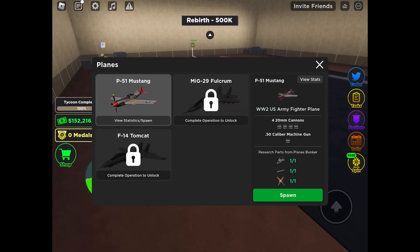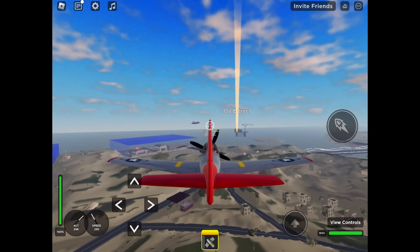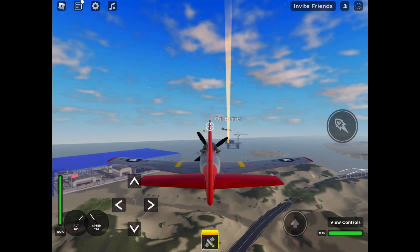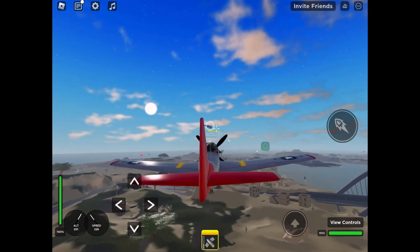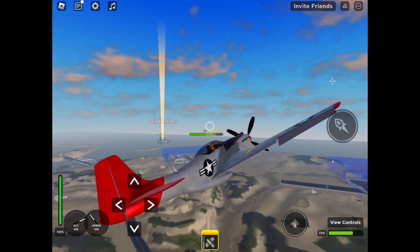The P-51 Mustang has four cannons and a 50-caliber machine gun. Time to get a kill with it! I see an F-14 — how did he already get the F-14? I hit the target a little bit, but now he's shooting at me!